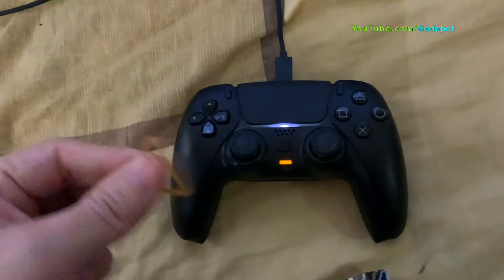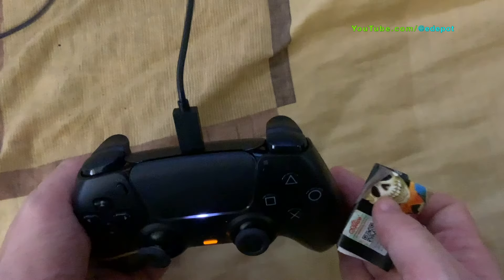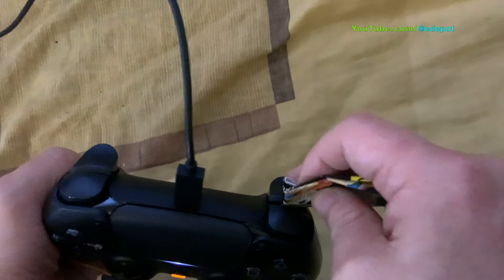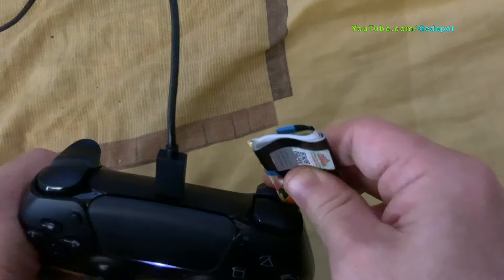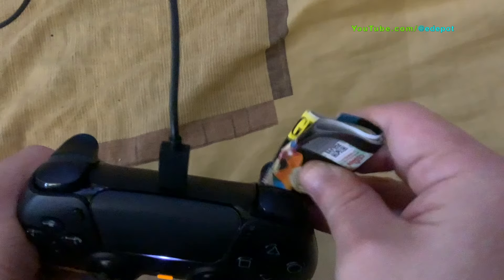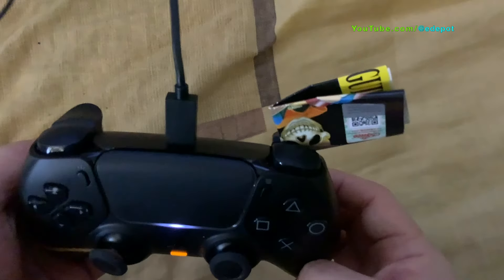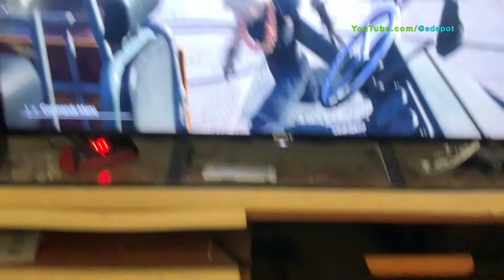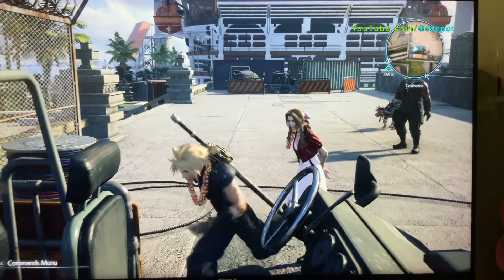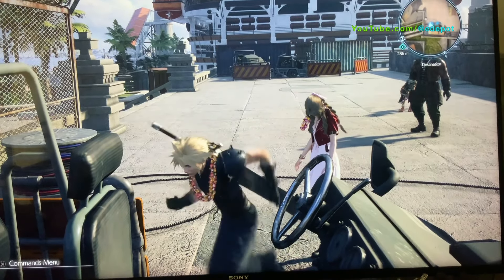Then look at your game pad and make sure you have two things: a rubber band and a piece of paper. Take the rubber band and put it around the left analog stick, wrapping it around the lower left-hand side. Then take the paper and shove it underneath the R1 and R2 buttons while pressing down on the R2 button. This forces the R2 button to always be held down.